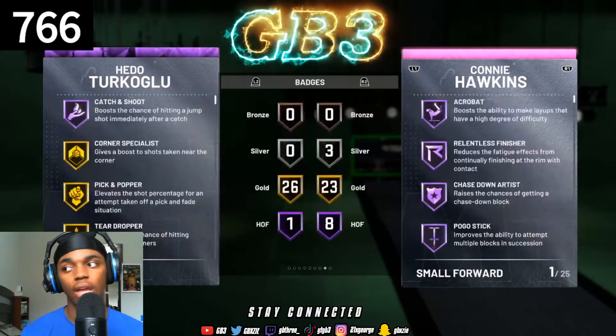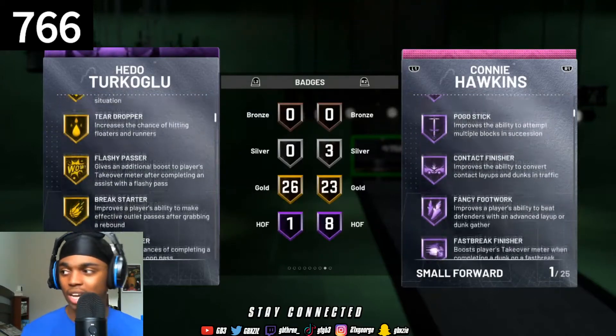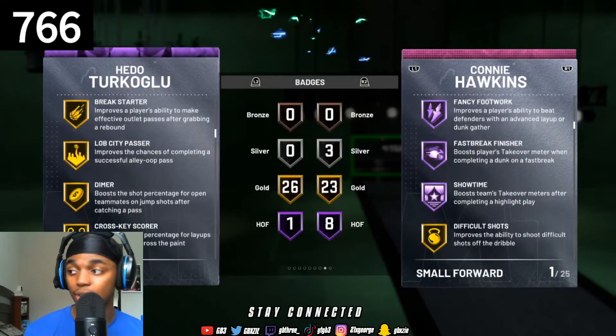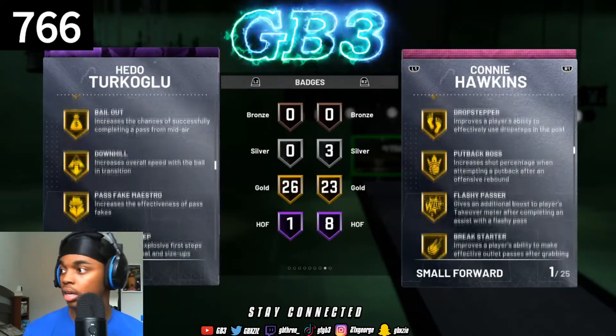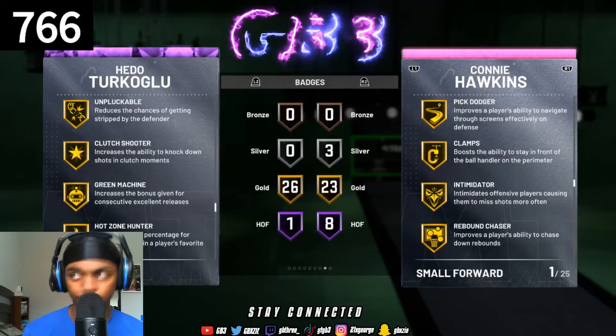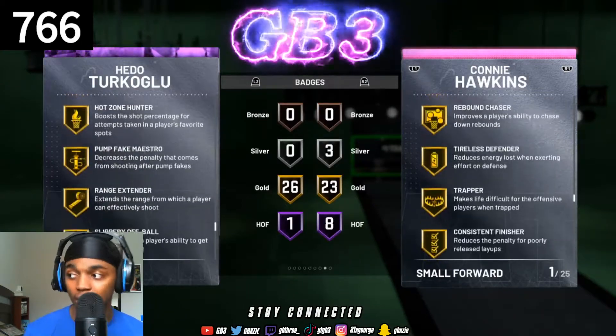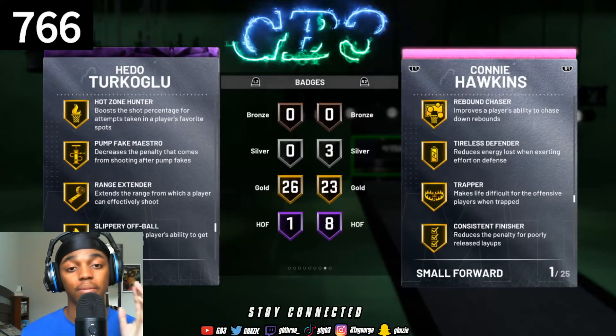You also want to check the badges. I always check if they have Range Extender because I love Range Extender in this game. Hidu has Dimer, Slithery Finisher, Bailout, Quick First Step, Unpluckable, Green Machine, Hot Zone Hunter, and Range Extender. Range Extender is a very, very must-need badge when you're looking for players.